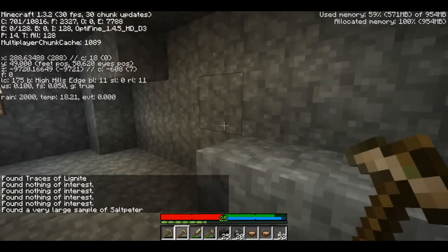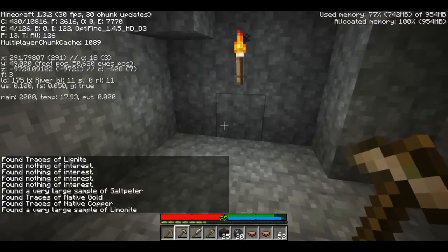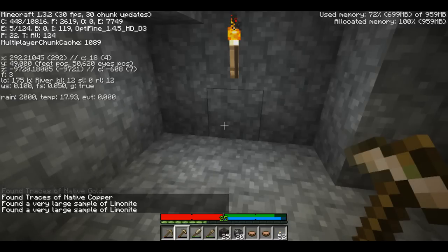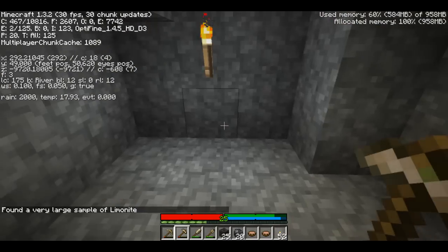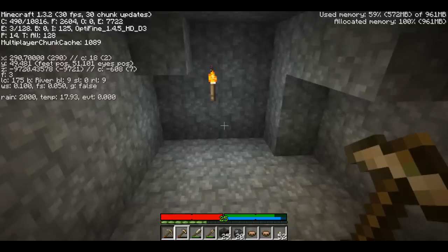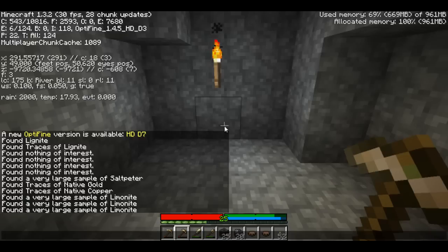Why am I getting lignite? I don't care about lignite. Saltpeter. Native gold - god damn it. Well, I found it but you can see the problem. There's everything else over here too, which can really make mining it out a pain. We've got lignite, saltpeter, gold, copper, limonite. I was saying limonite. I can't pronounce anything right now anyway.